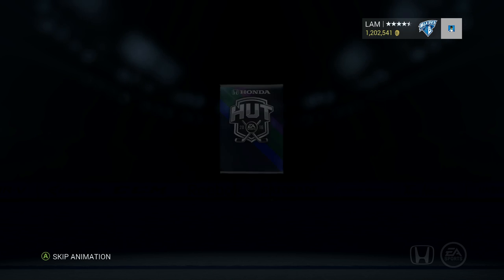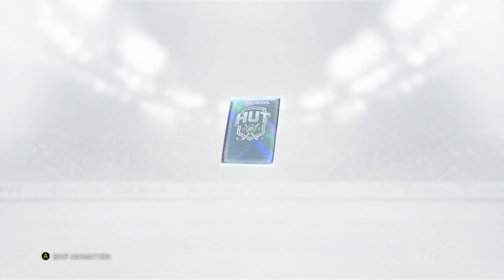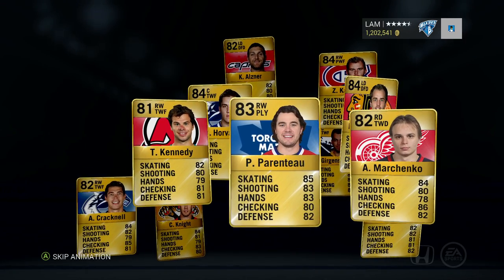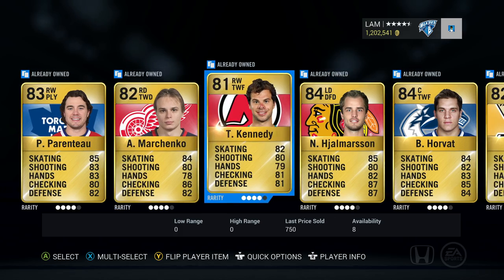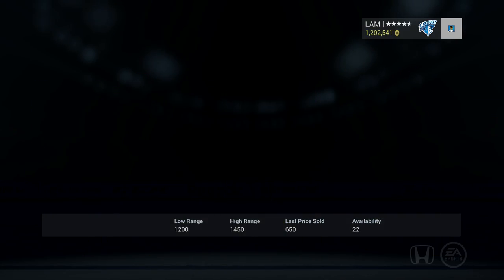There are just so many cards out right now - I'd really like that William Nylander. First pack and I don't see anything off the bat. Marshenko, Kennedy, John Emerson - nothing too special in that one, so we can quick sell that.